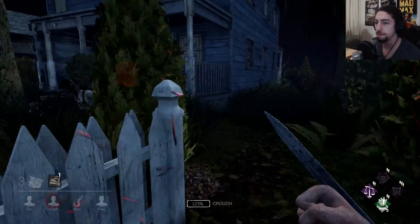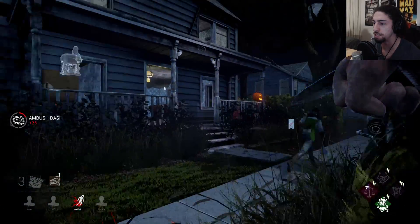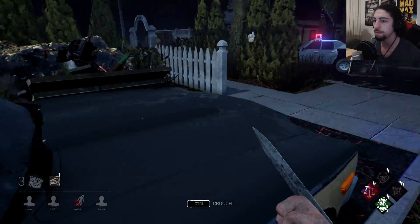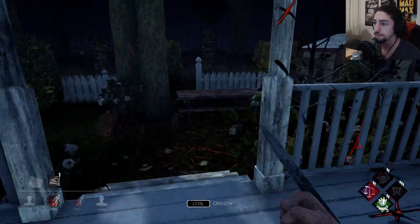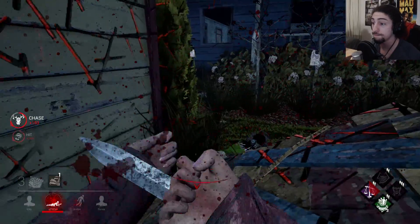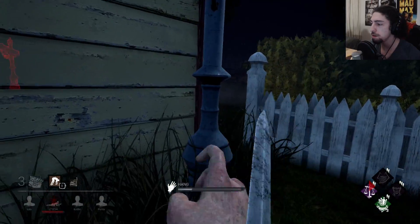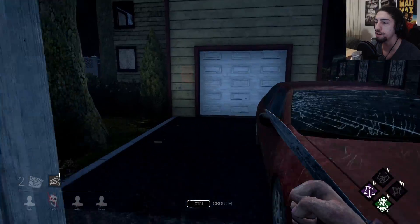This is the guy with the trap. I just wanted to see if I could stop the chase music by going crouched, and I guess I can. He doesn't really know what he's doing — he wouldn't have looped here, he would have jumped out that window instead of going to the balcony. So the guy with the trap is dead now, I have to put a trap on someone else. I've got three generators I need to keep on lock.